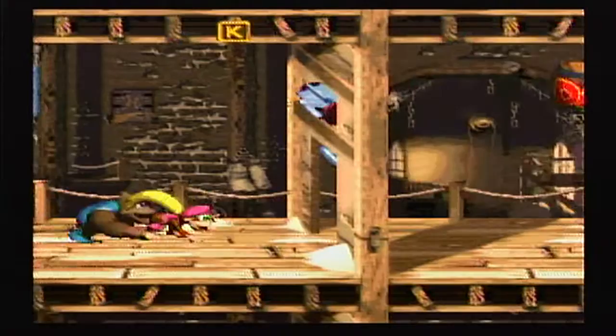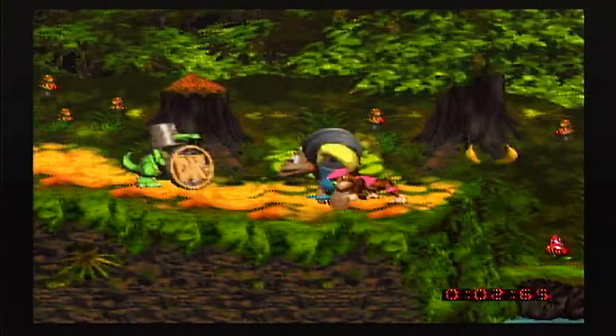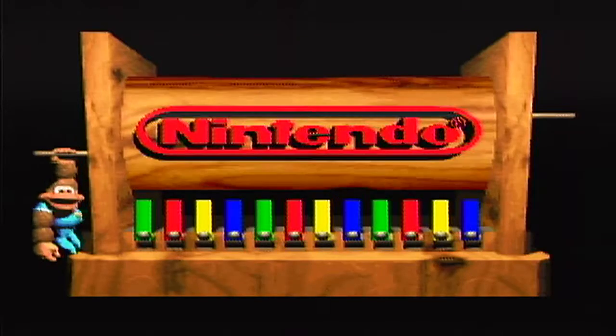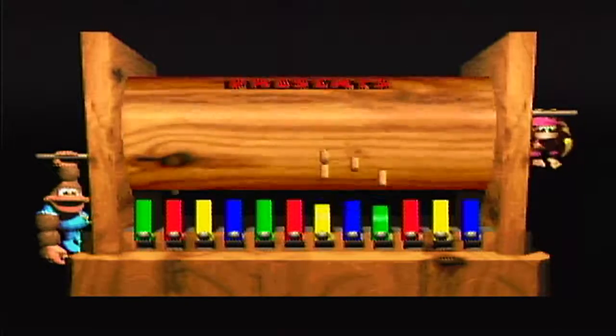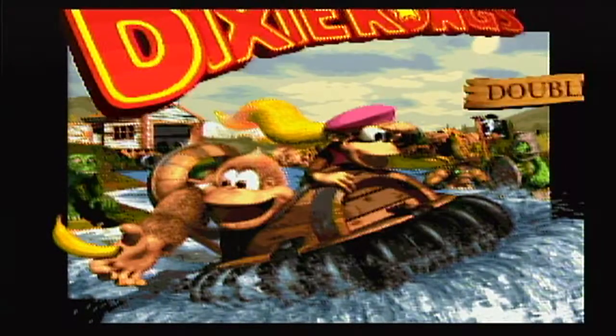We're going to let you know what we're doing in this game. Basically all the same things that we've been doing in the other Donkey Kong games — we're going to get everything. We are going to get all the DK coins, because DK coins still exist. And then we're also going to get all these Banana Birds, Golden Banana Birds. There's apparently 25 or something like that, but we're going to get them all. Hell yeah.